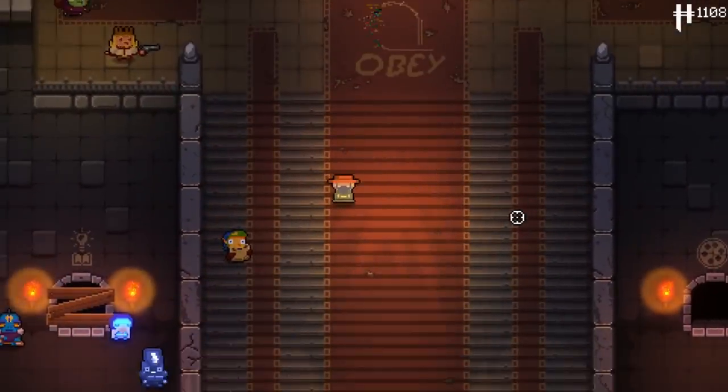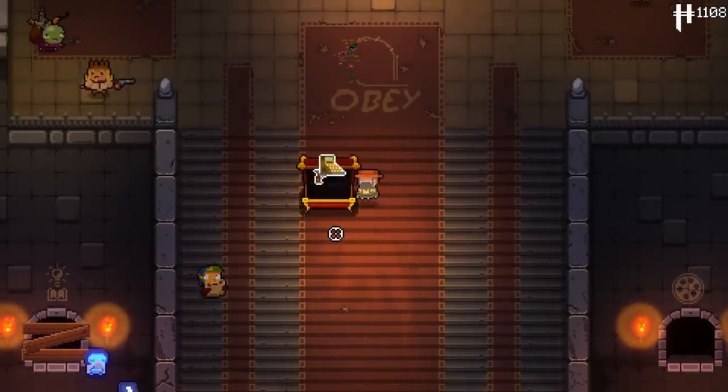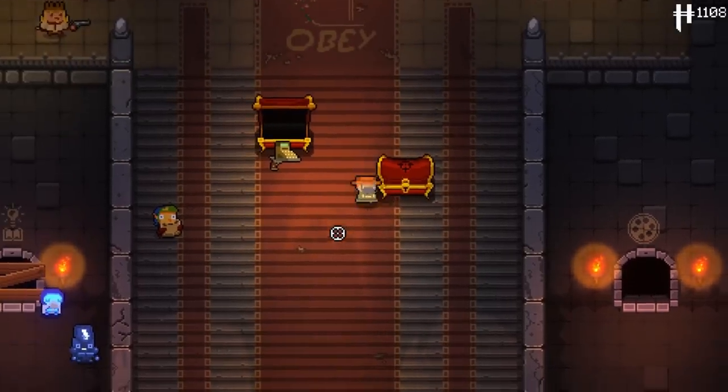The first one we can strike off the list is the breach. Despite now having access to locked chests wherever I want, the breach prevents you from using active items, meaning I can't use the drill without further modding — and at this point I felt like I'd asked enough of plagued.